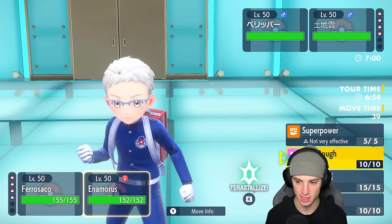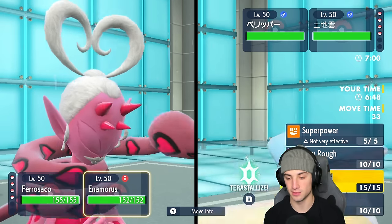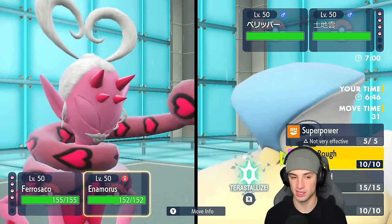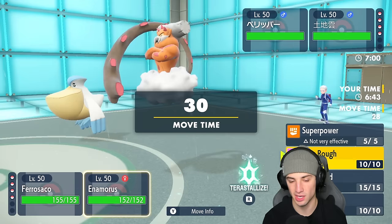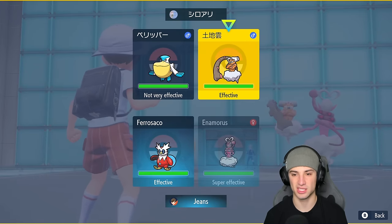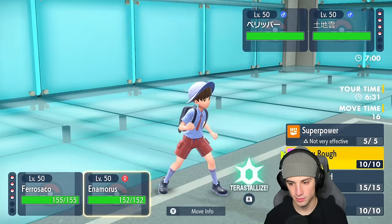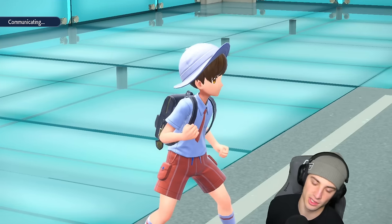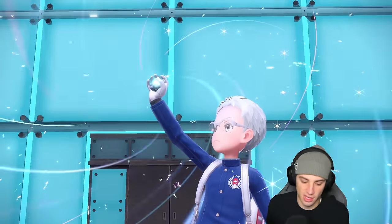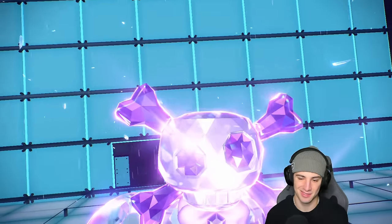He doesn't Terastallize. I could Superpower if I want, but I kind of want to keep my Flying type, so I'm going to Play Rough and double down into the slot. He could protect or withdraw. I'm going to double down in the slot to get rid of it — and it does Terastallize. This is exactly why we want to go Hydro Pump just in case — we get the damage boost. It is Poison typing. Iron Head wasn't great into that.